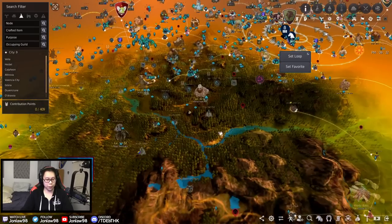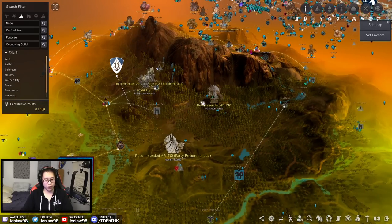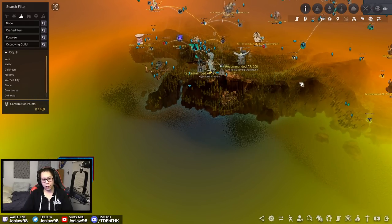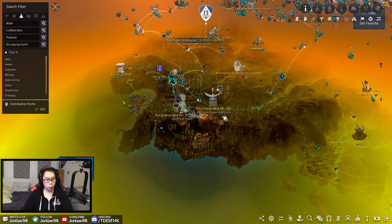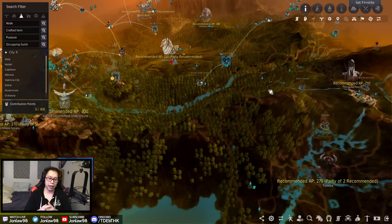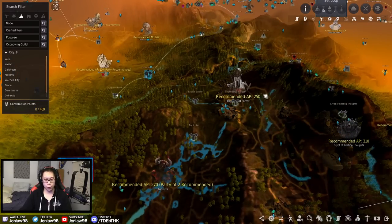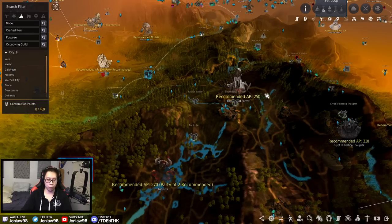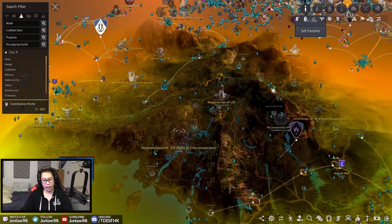If you look at the map you'll see spots recommended at 240, 160, 240, 300, and so on. I've tested pretty much every spot in the game — some more than others — and I would say for the most part they are pretty accurate. The recommended AP means being able to do it efficiently. For example, Thornwood is recommended 250 AP. You can go in with 230 and kill things, but will it be efficient? Not really, because of accuracy. So when I talk about APs, it means grinding a rotation efficiently.